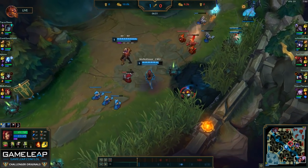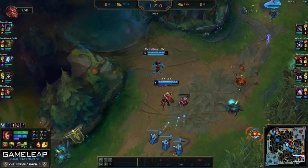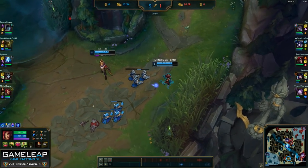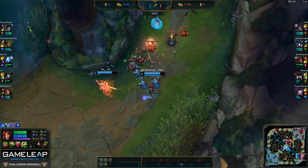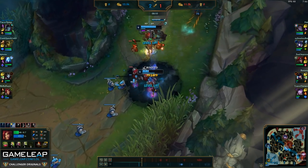In this bot lane matchup, it's a Jhin Zyra versus Caitlyn Morgana. It's always important before the lane starts to think about how the matchup is going to work. Caitlyn Morgana is a very scary duo lane because if Morgana lands a binding, Caitlyn can place a trap and pretty much instantly get blown up with Caitlyn's full damage with her trap headshot, Q, and another headshot.